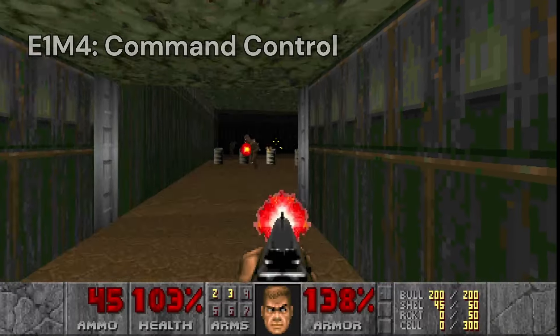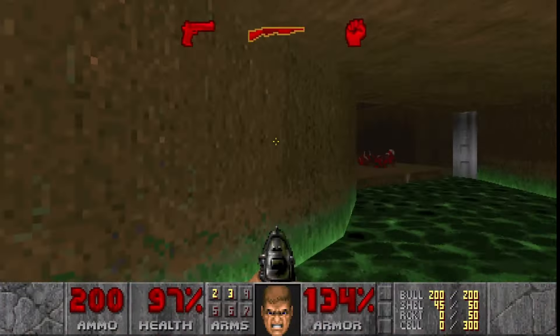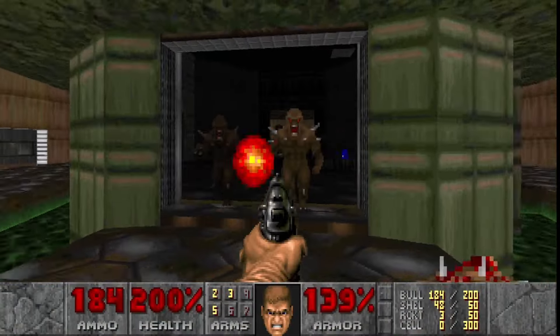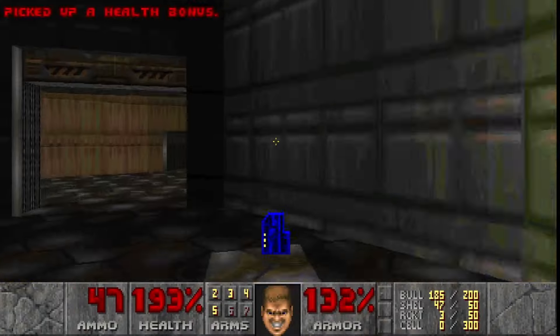The next level, Command Control, starts off with a bang as I blow up these poor imps with a chain reaction. Dropping down into this toxic sludge trench, I find a secret rocket launcher. Entering this room, these walls raise and a bunch of imps come flooding out. After taking them out, I get the chaingun and the blue key.